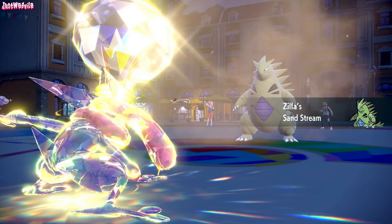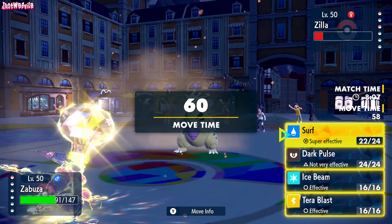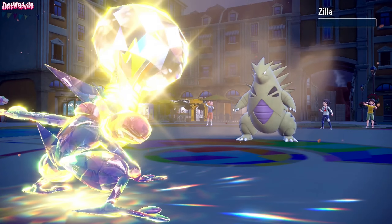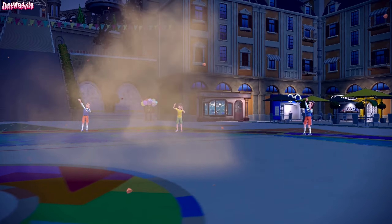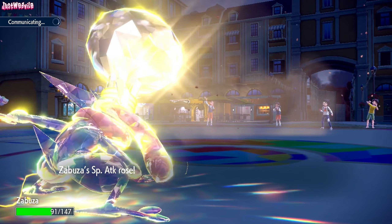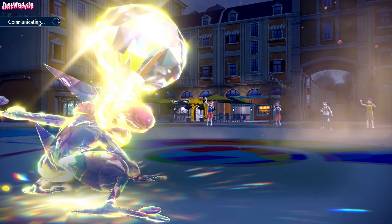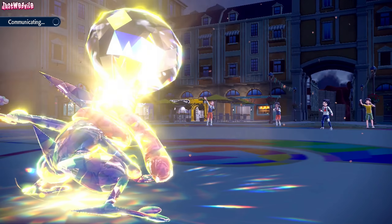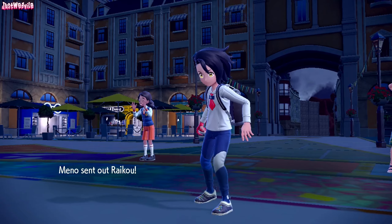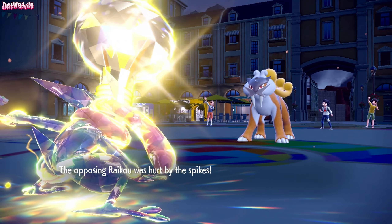I was kind of hoping for the KO on the Raikou to get the Battle Bond, but they Volt Switch into T-Tar. We don't even have to worry about Earthquake because Stealth Rocks and Spikes means we KO here — Greninja wins us the game. They get the Sandstorm up, buffeted by Sandstorm, but all we have to do is go for a Surf. Greninja coming through — down goes Zilla. We get a Battle Bond boost, which doesn't really matter because the Raikou goes down to hazards anyway. We get an Attack, Special Attack, and Speed Boost. Battle Bond activates. Raikou comes in, goes down to Stealth Rocks — and that is going to be the game.